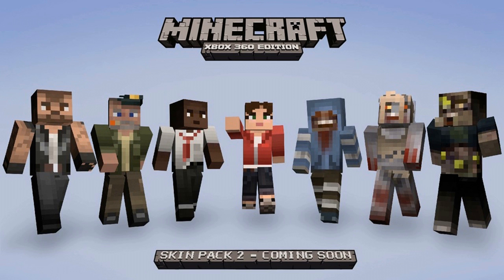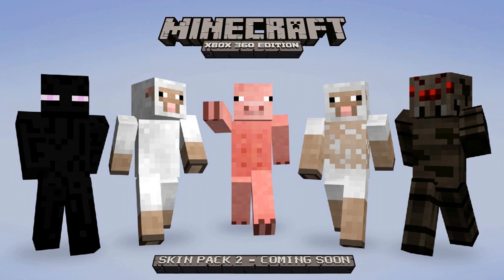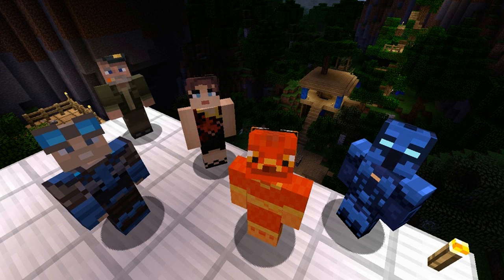From Jet Force Gemini we have Juno, Vela, Lupus, and Horatio. From Viva Piñata we have Horstachio, Fudgehog, and Fizzly Bear. From Left 4 Dead we have Bill, Louis, Francis, Zoey, Hunter, Boomer, and Witch — the Boomer skin looks awesome. Finally, we have Agent Level 5 from Crackdown 2, and then a Pilot, a Sailor, a Pirate, a Ninja, and an Elf.